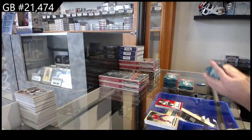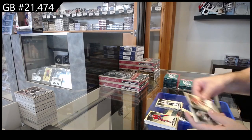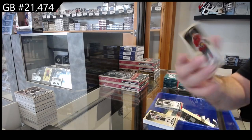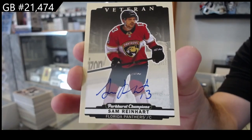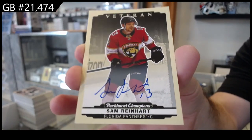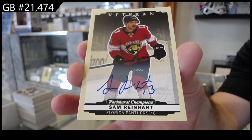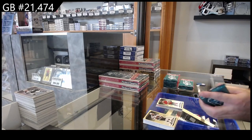That's a cool low-numbered one. We got a rookie of Raska for the Sharks, silver of Klingberg for Dallas, and an autographed Sam Reinhardt — Sam Reinhardt auto. And the good news is, guys, it's hard-signed.